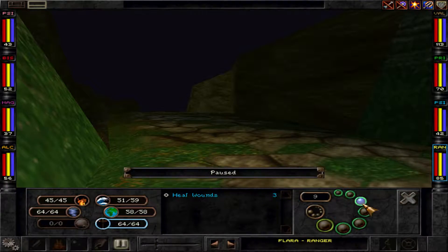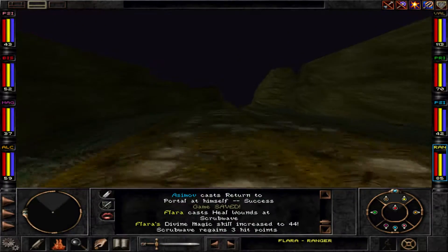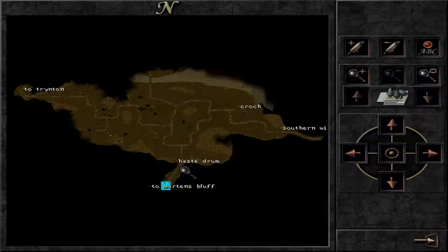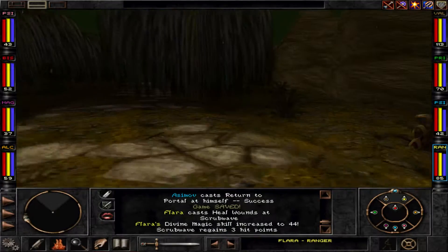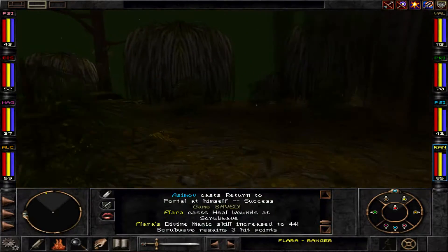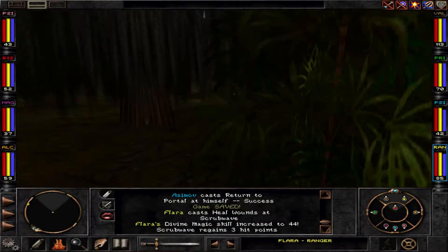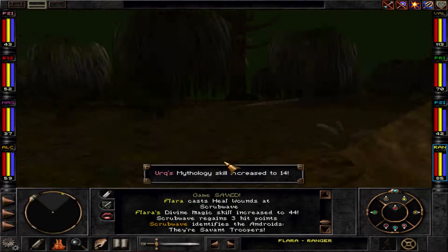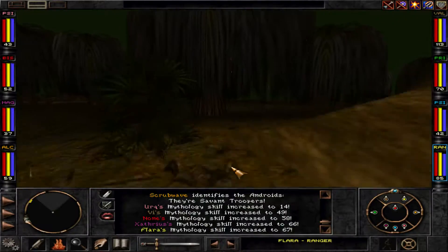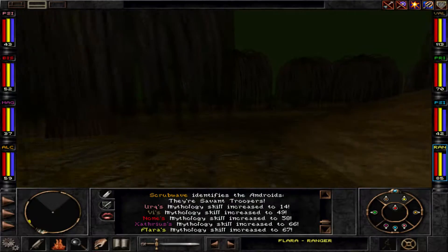Flara leveled up her divine magic, now let's see. We have marked some curious stuff here, but there's a lot to explore in the north, still here in the south, and some slimes to kill, some items to gather, some story to discover. This is what we'll do. So this is our comfy swamp episode number one. Some troopers here, they're following us and we're avoiding them.